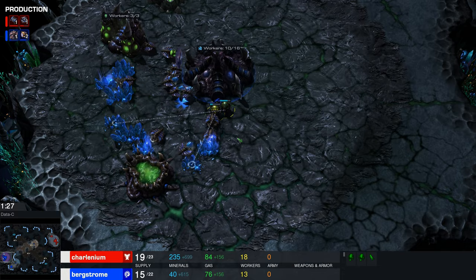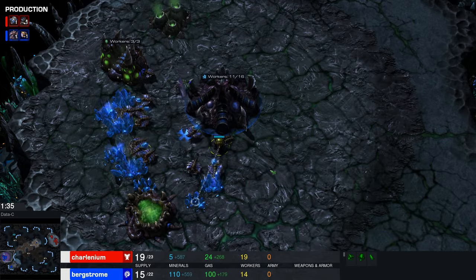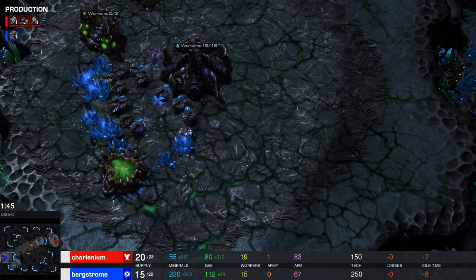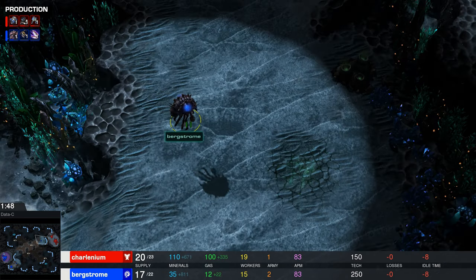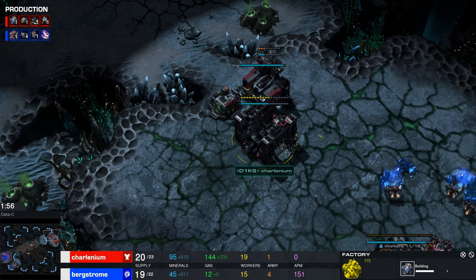He doesn't quite have the minerals for all that because he expanded. So there are Lings, but they don't want to do anything. It's a one-base opening from Charlinium anyway. I thought ling pressure would show up, but nope.